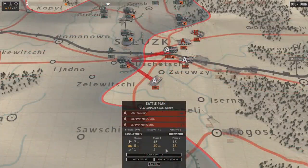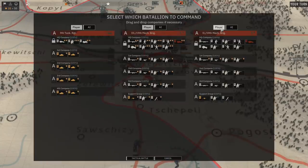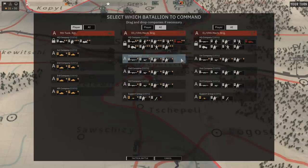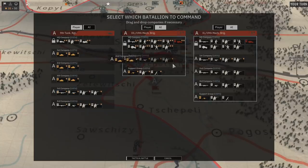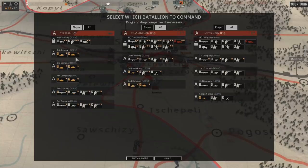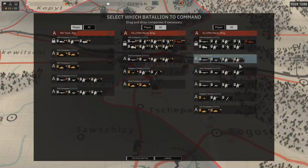And finally, we can choose to fight the tactical battle in real-time. Before starting the battle, we can select one, two, or all of the involved battalions and let the AI control the others. Moreover, we can also decide to move companies from one battalion to another — but beware, the available deployment and requisition points will remain the same per battalion, so be smart about it.